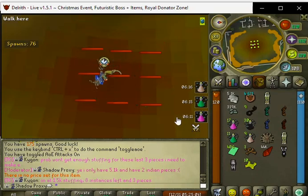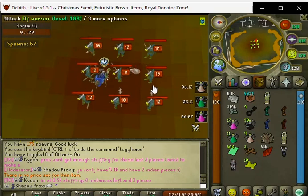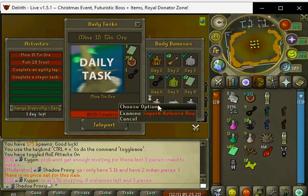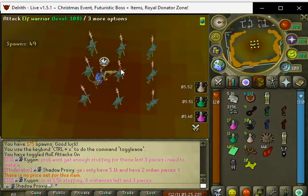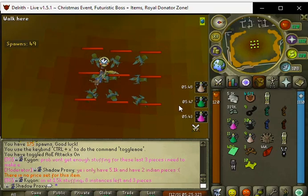We are doing the elf instance right now, trying to get them out of the way. We have 400 right now so it's going to take quite a bit of time; I wish the respawn rate was a little faster. We are doing our dailies and once we complete it we will get the superb and platinum mystery box, since we did every daily this week.